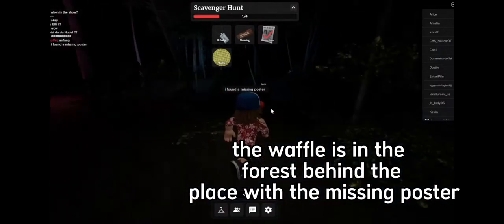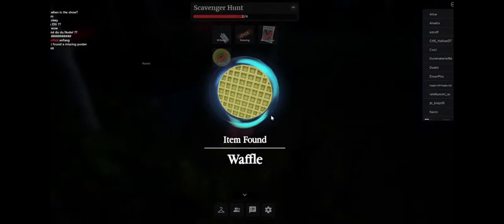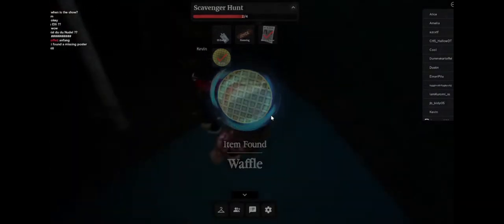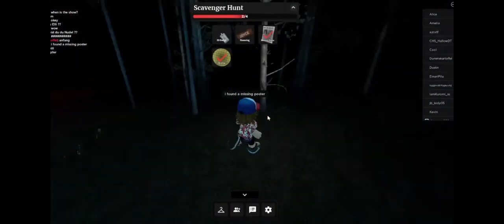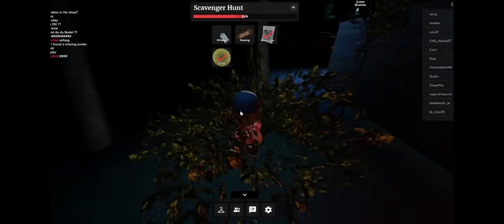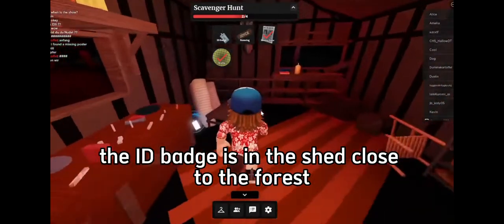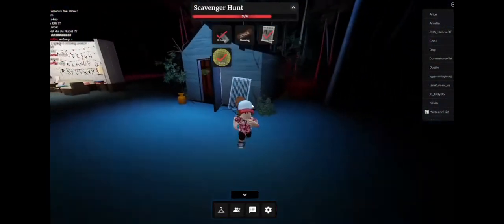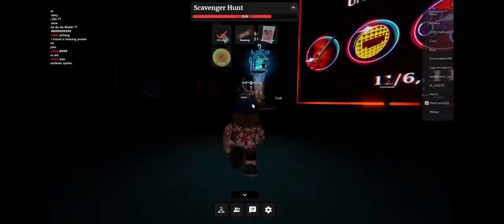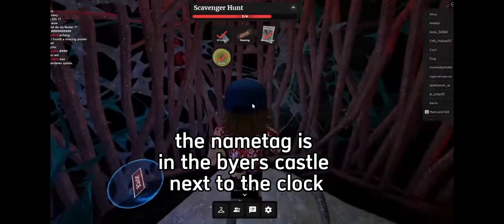The waffle is in the forest behind the place with the missing poster. The ID badge is in the shed close to the forest. The name tag is in the buyer's parcel next to the clock.